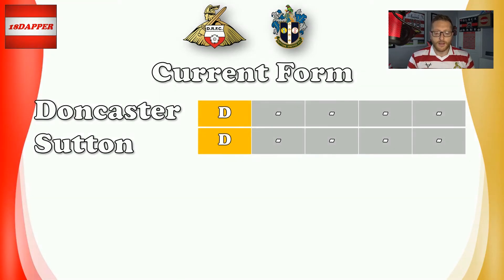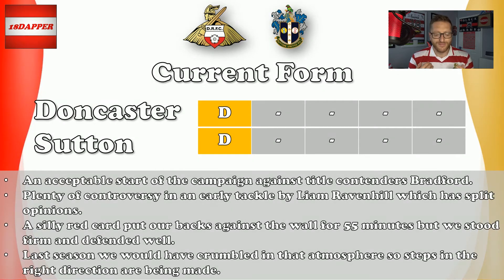On current form, we both opened our League 2 campaigns with a draw — Rovers drawing 0-0 at Bradford, Sutton drawing 1-1 at home to Newport. For me, the Rovers result is an acceptable way to start the campaign against title contenders Bradford. There was plenty of controversy in a very early tackle by Liam Ravenhill, which has split opinions across the fan base. I still think it was probably worthy of a yellow card, though a lot of fans are saying red. Personally, I think he won the ball, and Osadevi bottled the challenge.